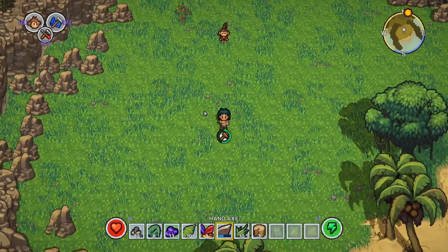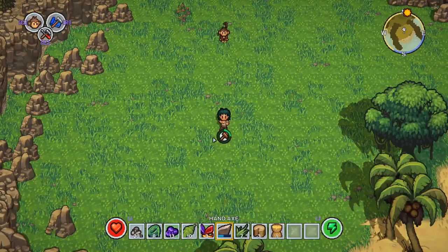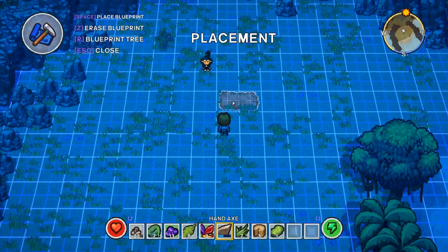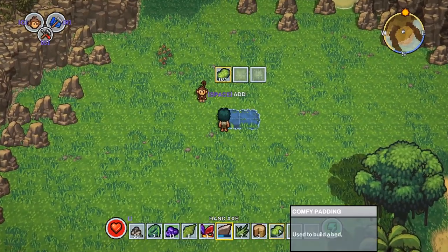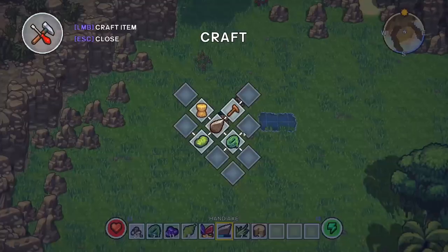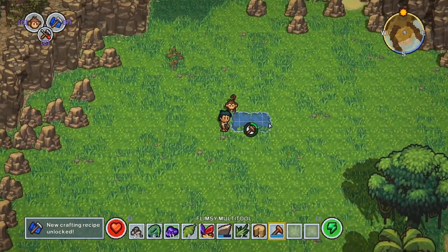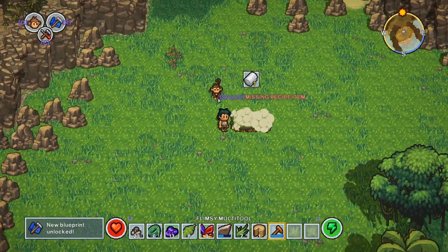So we need some straw — nice and straightforward. And then we need comfy padding. And if we look at our blueprints, we have a flimsy bed. Let's put that there. Like a lot of these games, you place the blueprint and then you start adding items to it. We've already made the comfy padding. So we need to equip the multi-tool — but we don't actually have a multi-tool yet. So let's make that now, using stumps of wood and stuff. And now we can craft the bed. Look at the monkey — the monkey speaks his mind.